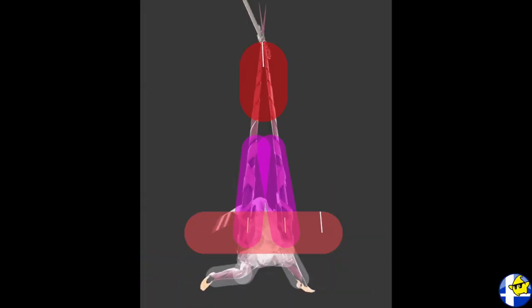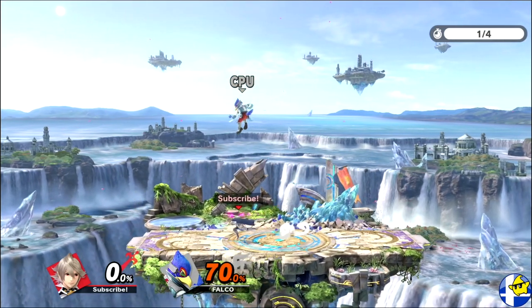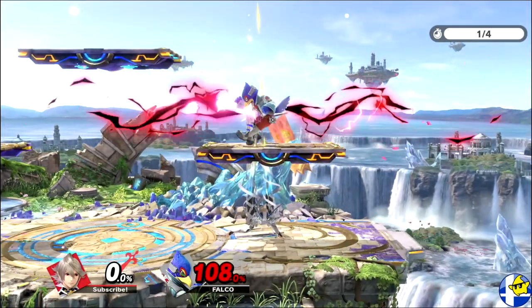Up smash is very situational as it's active on frame 13 and has a much thinner hitbox than up tilt. The main use for this attack is to call out your opponent for using a down air or similar attack as Khorin ducks down before it hits, and like her other lance attacks, it deals more damage and knockback at the tip.